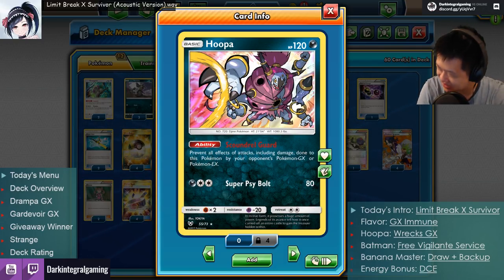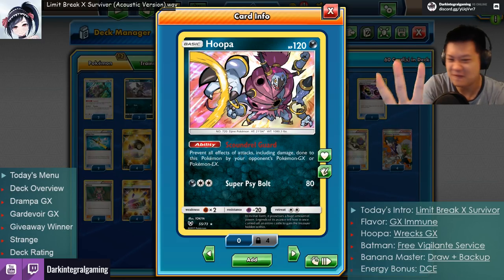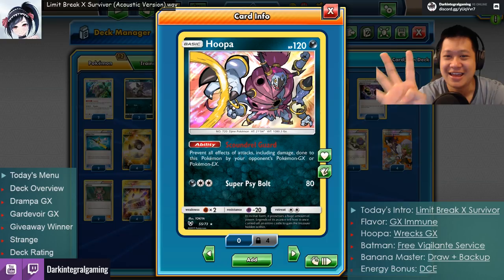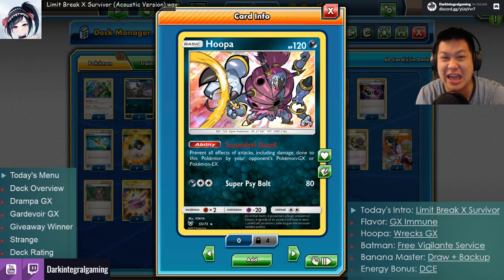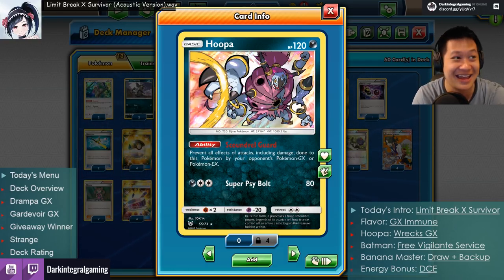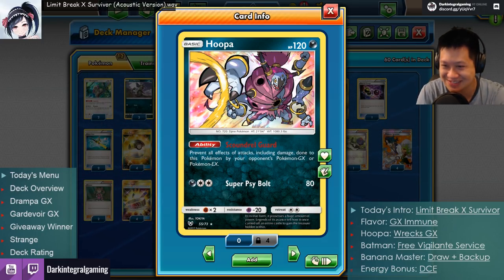I'm going to explain in a little bit more detail how this works, and you're gonna see it in four smoking-hot matches. I wanted to say 'smoke' because it's a Dark type — we'll find another adjective for next time. Today's intro is 'Limit Break X Survivor' from Dragon Ball Super, which is out today.